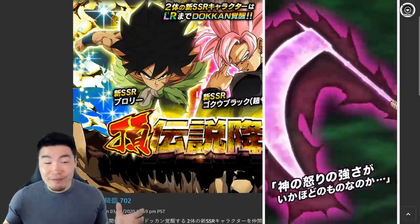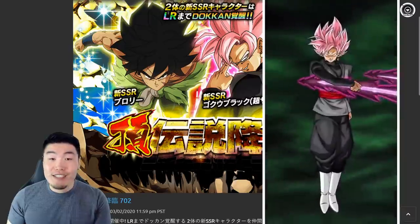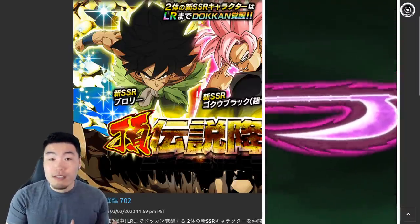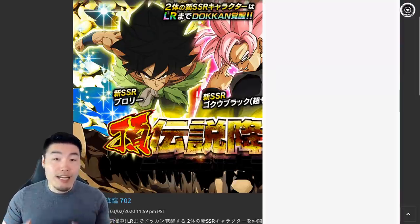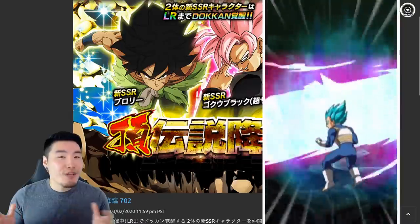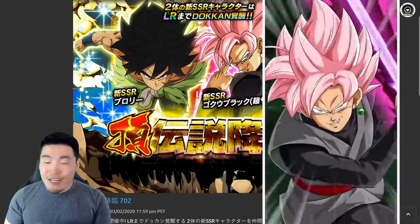Hopefully you guys are still enjoying the anniversary, even if you did get shafted, because keep in mind we still got a lot of stones incoming. We still got the top grossing stones, which haven't come yet, and we can expect around a hundred for that. So you've got some more chances if you are still summoning and still looking for the Blue Fusions.